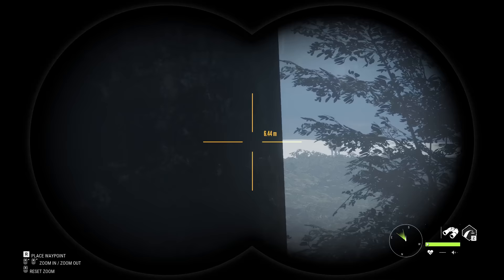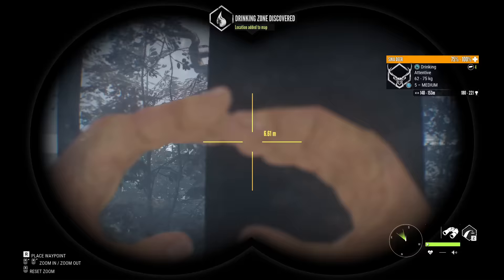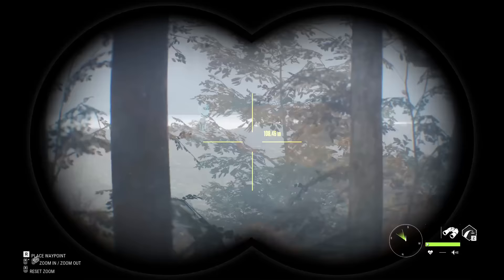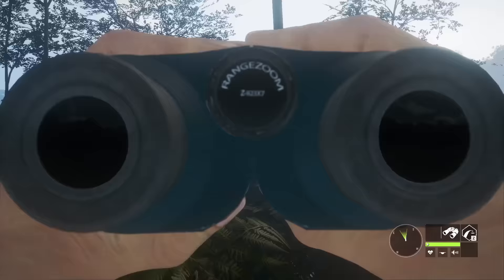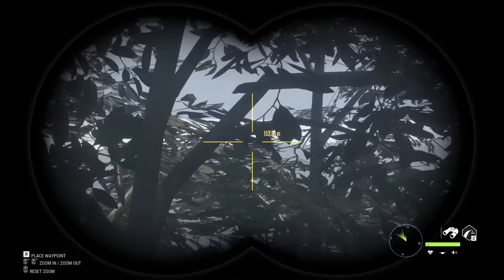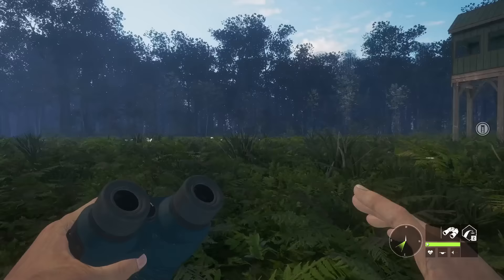Look at the size of that sika deer — a level 5! I haven't seen a level 5 sika in forever. We used to kill a lot of diamond sika deer and it just kind of stopped happening. This is literally because those fallow deer were late — we were more or less done with sika deer. So the question is, can we try to call it in to this tower and get it with a recurve bow? I think that could be pretty cool.